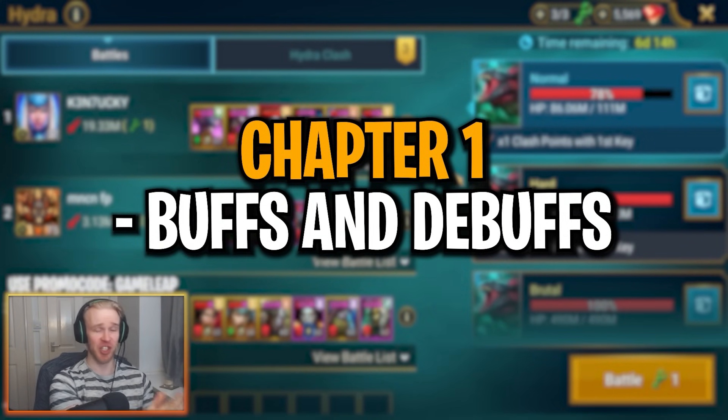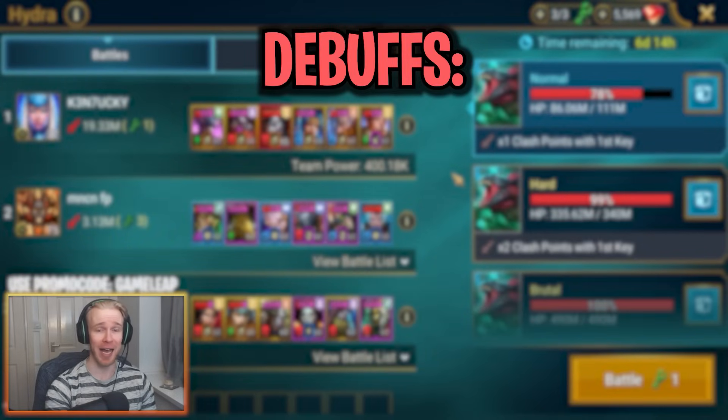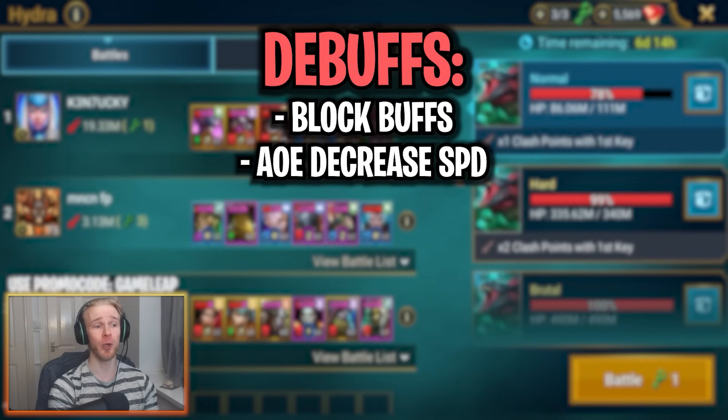Chapter one is going to be the longest chapter in this video. It's going to cover the buffs and debuffs — mostly the debuffs — that you absolutely must bring into Hydra, as well as some optional debuffs that will help you out. The key debuffs are as follows. Block Buffs: an AoE Block Buffs debuff against Hydra will prevent the Hydra heads from buffing themselves with the Poison Cloud buff, which you really don't want.